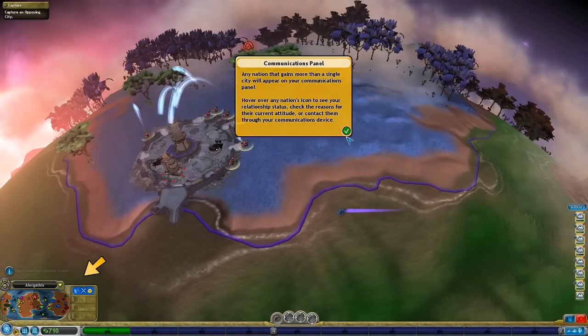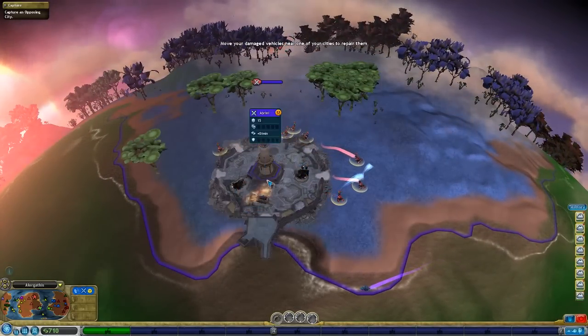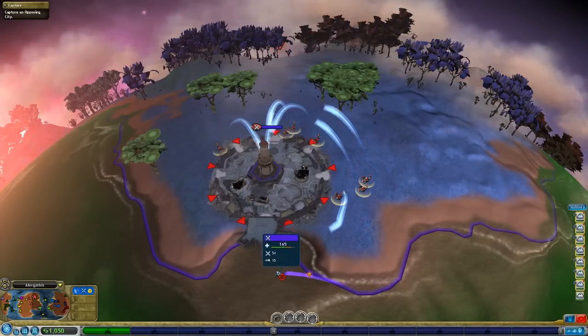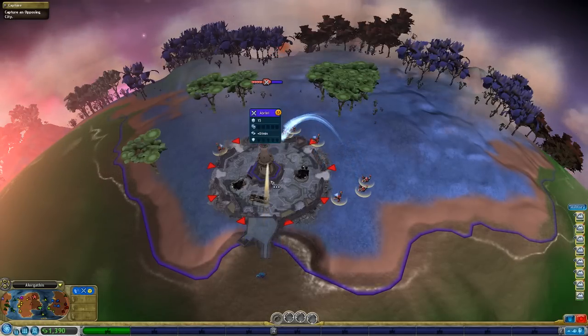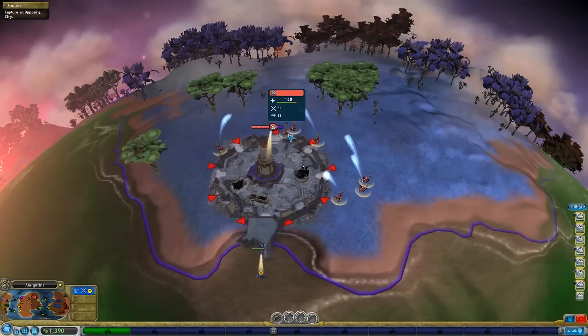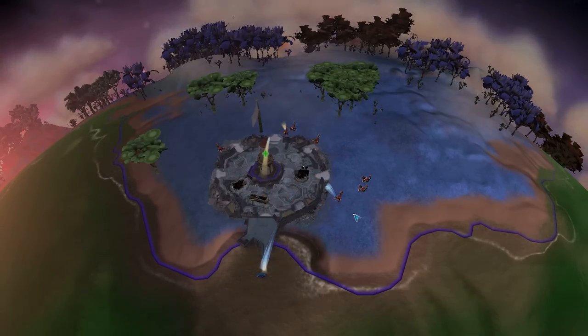There's probably a better way to do it. Any nation that gains more than a single city will appear on your communications panel. Hover over a nation's icon to see the reasons - yeah, their attitude and stuff. So I'm a military nation. Can I capture the city though? We've almost got it - and there we go, should be mine.